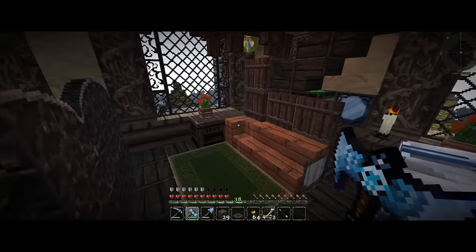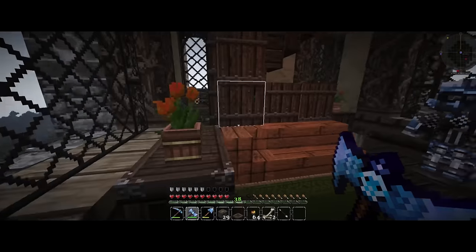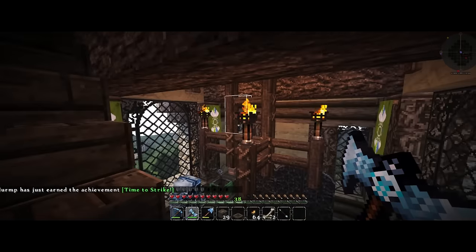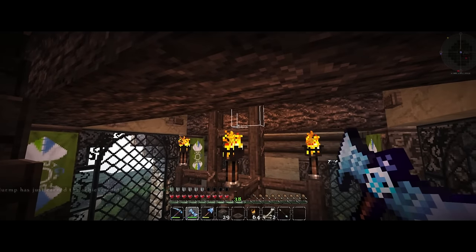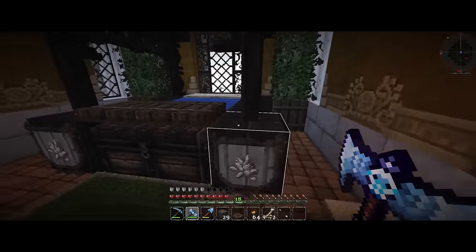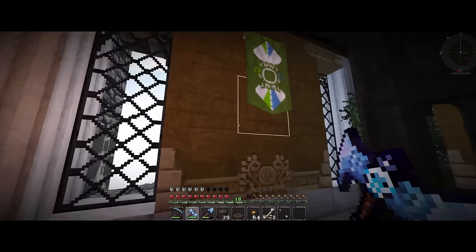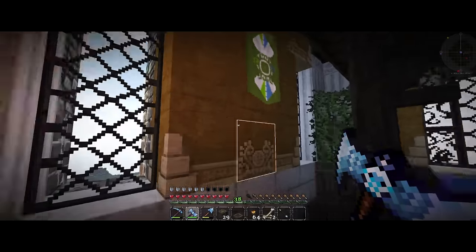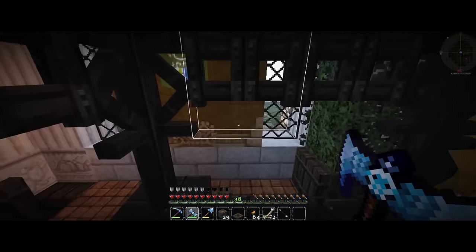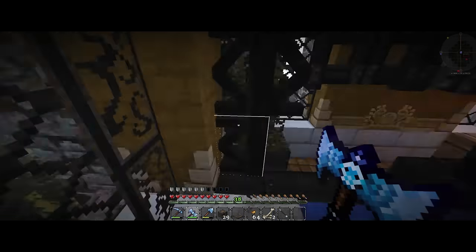I used the shulker boxes in the fancier regions. He's got great views looking down over everything, and there's a little makeshift chandelier going on here that works pretty well. Up here we have his actual living quarters — a huge fancy old bed. The walls are really light using quartz, and I used orange stained clay or hardened clay to give it a nice fancy difference. I used blue for the bed because it worked with the orange and greens, then white carpet as a pillow to bring it up a little bit.